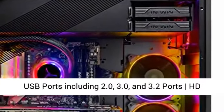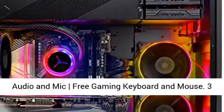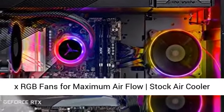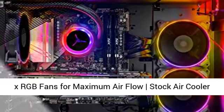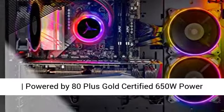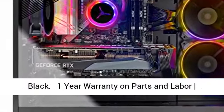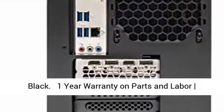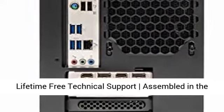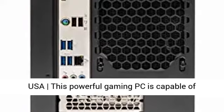16GB DDR4 3600MHz Gaming Memory. Windows 10 Home 64-bit. 802.11ac Wi-Fi. No-bloat software. Graphic output options including HDMI and DisplayPort. Minimum 6 USB ports including 2.0, 3.0, and 3.2 ports. HD Audio and macro-free Gaming Keyboard and Mouse. 3x RGB Fans for maximum airflow. Stock Air Cooler. Powered by 80 PLUS Gold Certified 650W Power Supply. SkyTech Special RGB Edition, Black.